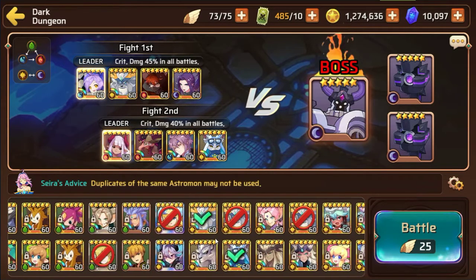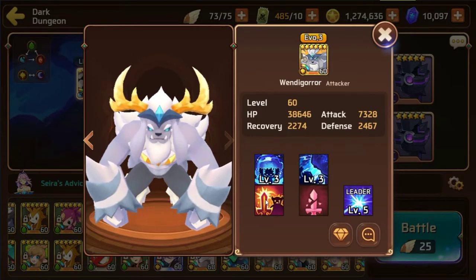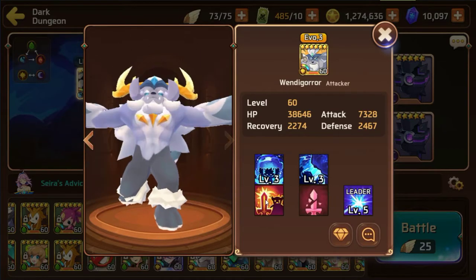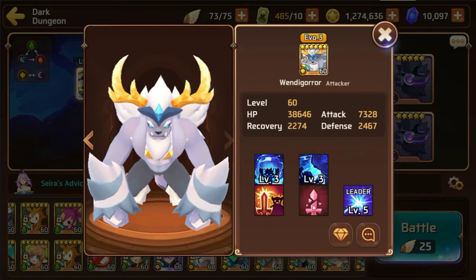The reason why I recommend particularly the Light Wendigo is because he does have Courageous Strike on his three-star skill. As you guys know, there are not that many Courageous Strikers that are at least light types with a three-star skill, so he's actually really good for this event.